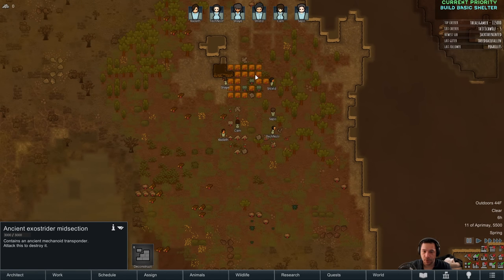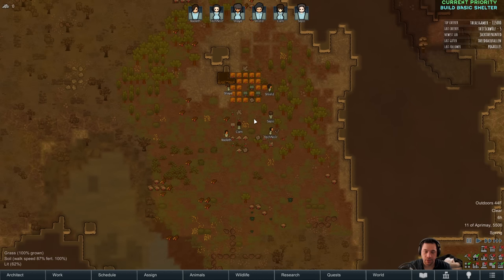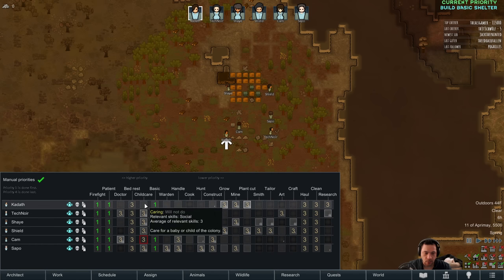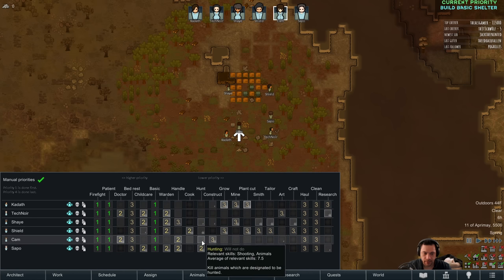I started us off with typical colony food — a lot of meds and food. I'm going to allow all and set work priorities. There are new work priorities, including the childcare work priority, which is essentially social — but the higher skill you have, the better outcomes you'll get trying to entertain and educate children. We'll get into that sooner or later.